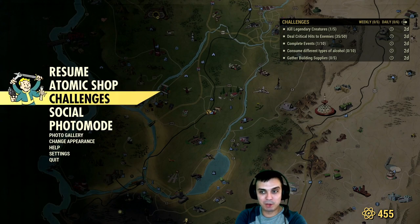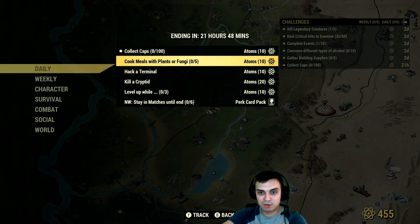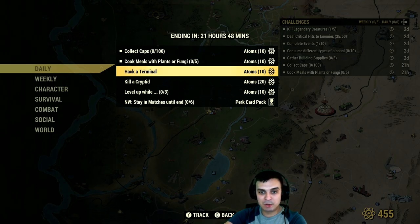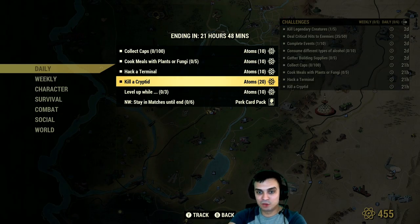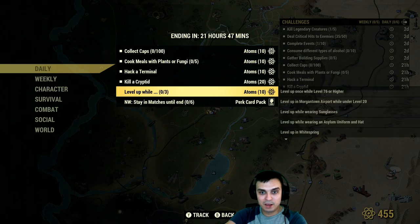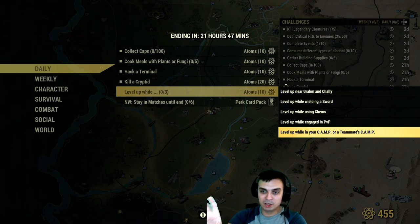Let's check out what we've got to do for the daily challenges. Collect 100 caps — super easy, just go sell something to a vendor and you're done. Cook meals with plants, fruit, or fungi — I'm going to do that at my camp since I already have all the components. Hack a terminal — super easy, I'll show you where I do mine. Kill a cryptid — super easy, I'll show you where I do that as well. If you level up and complete any three of the following sub-challenges, you'll get an additional 10 atoms.